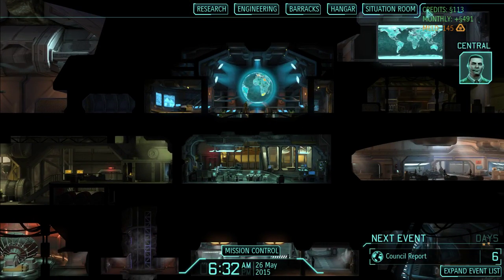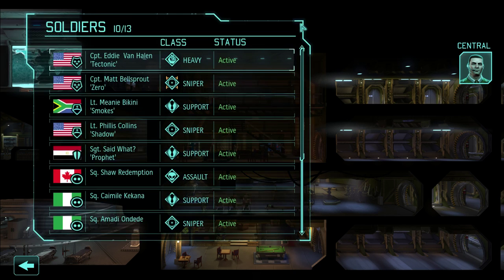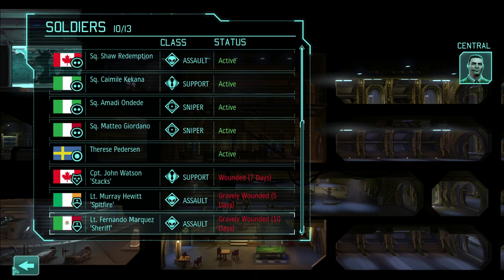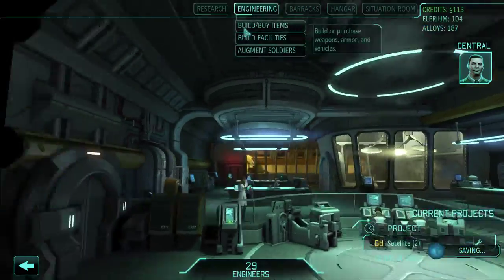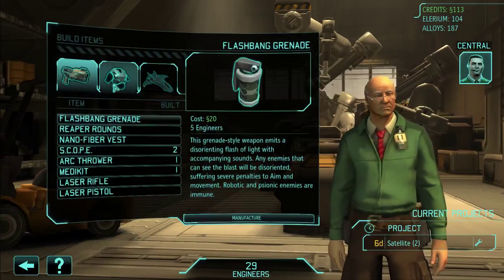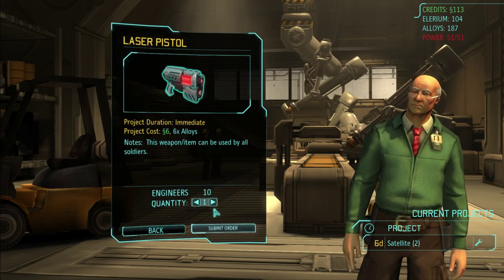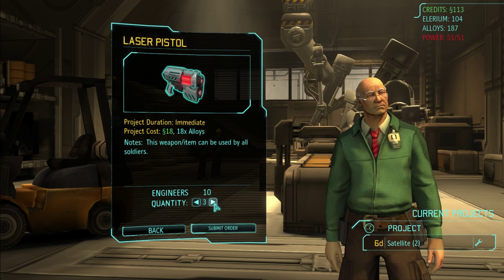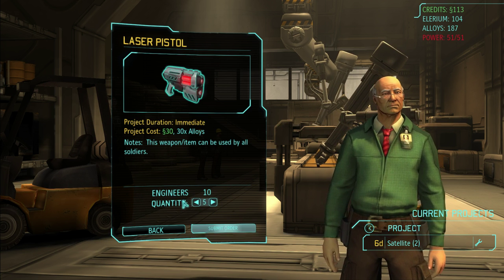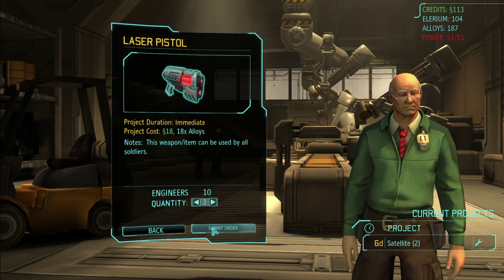The intel we recovered was enough to take down the rest of EXALT's cell, but unfortunately this was just a small part of their wider reaching clandestine operation. We did manage to find some clues as to the location of EXALT's headquarters though — if we track down more cells and collect additional intel, we'll be able to narrow down the possibilities and take out EXALT once and for all. We need to buy six laser pistols — wait, heavies don't use them, so five. Actually, let's start with three laser pistols.